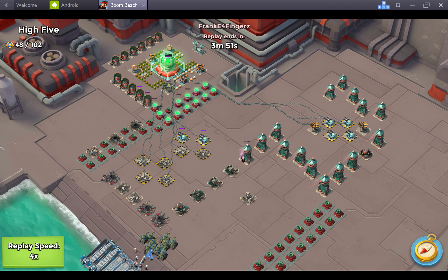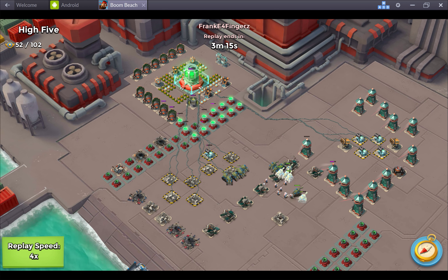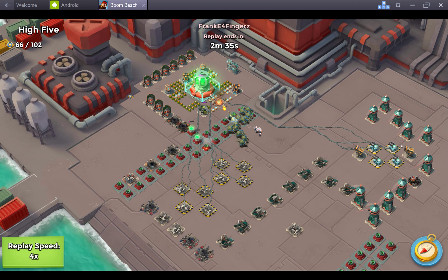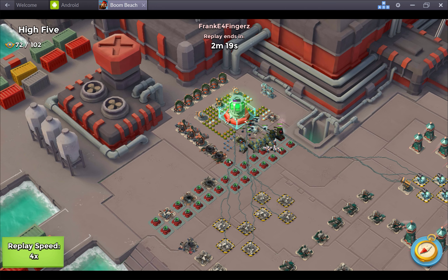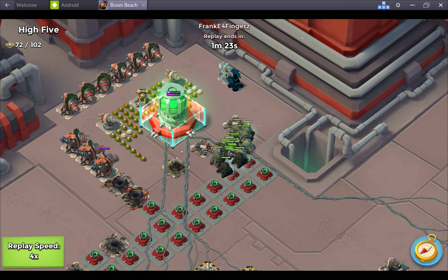Looks like Frankie's gonna try and clean this up. I have to be honest — I have no idea why he decided to use tanks when there are this many boom cannons. It just doesn't seem like a great idea to me. Rifle medic, just up the left, and he would have had no trouble. He wouldn't have been in range of any of this stuff and would have had way more damage in his army composition. That is just too many boom cannons — you just don't want to take that. He's gonna get the shield down almost, but those shock launchers are mean.